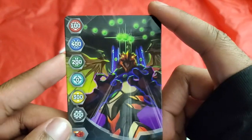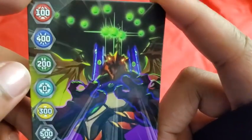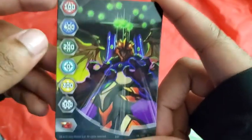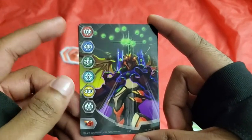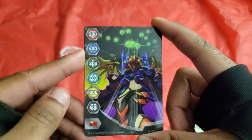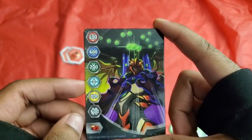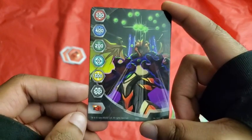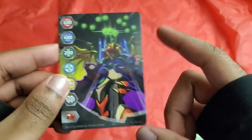Here's the gate card. That looks so dark, wow — this is a card game for children. The gate card has 100p power for Pyrus, 400p power for Aquus, 200p power for Ventus, 0p power for Chaos, 300p power for Aurilus, and 500p power for Darkus. And it is a Flaming Fist gate card.